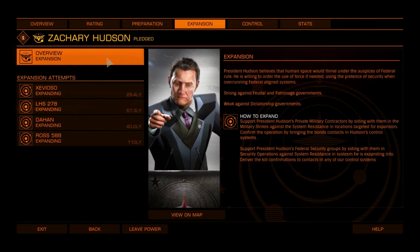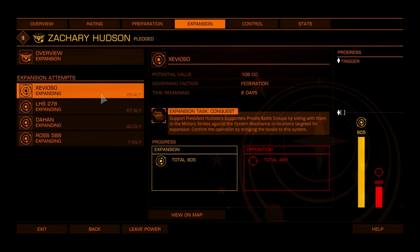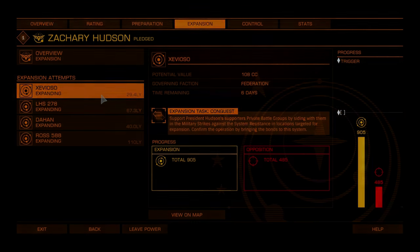When the ethos is strong against the government type of the target system, the success trigger is lowered, meaning fewer vouchers have to be handed in. If it is also strong against more than 50% of the systems it will exploit, the success trigger is lowered even more. The reverse is true when the ethos is weak against the government types — the success trigger will increase, meaning more vouchers must be handed in.